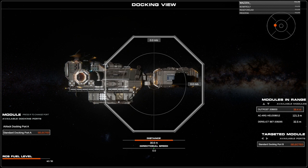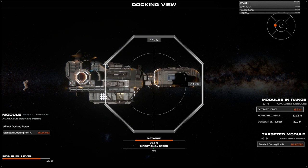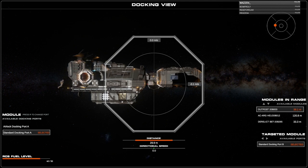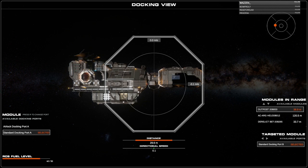In the upper right corner there's another set of circles with a little red dot — that's what you aim for. You don't want to use the mouse because the alignment is precise; instead use small taps of the movement keys (WASD). The bottom right corner shows 'Target Module Available Ports: Standard Docking Port B.' If there were multiple ports you could select one, but only one is available right now.